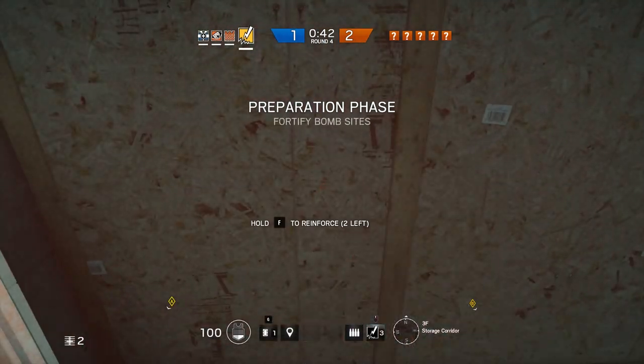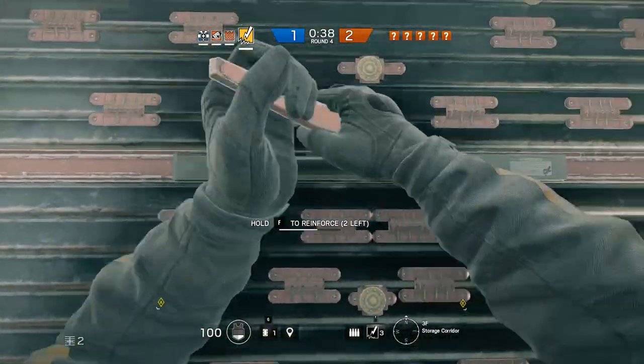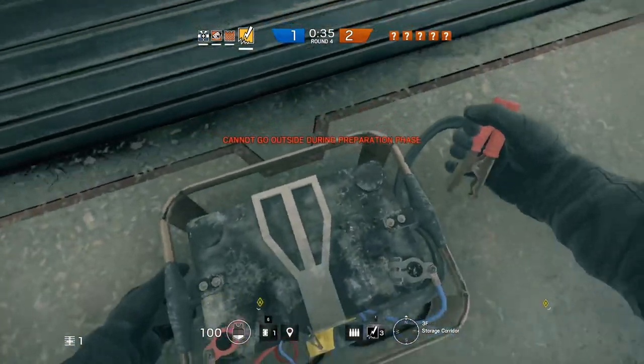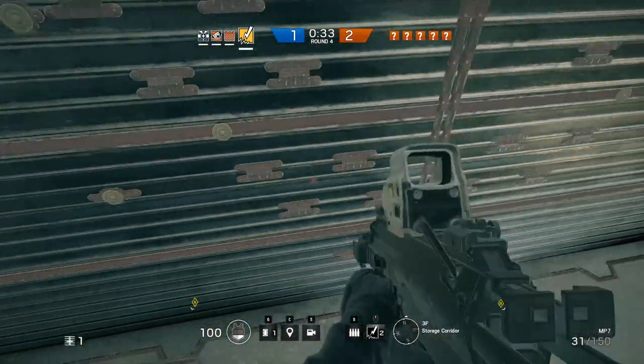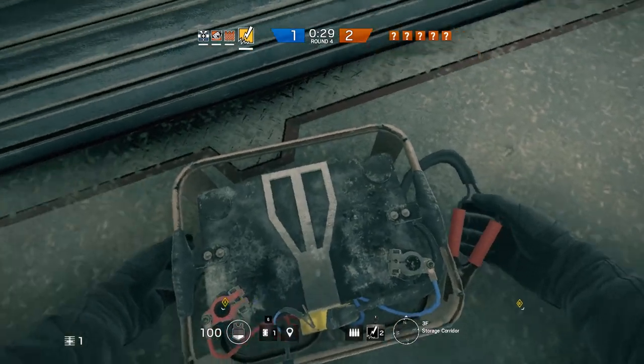Hello guys, Gotthold here. Today I want to show you a short quick tip in Rainbow Six. It is about the top floor defense. Once you elected the top floor to be your defensive stage, you could most likely kill the attackers when they tried to climb up the wall.